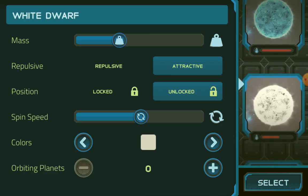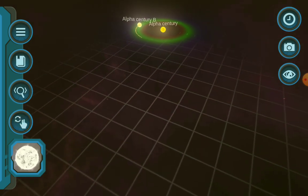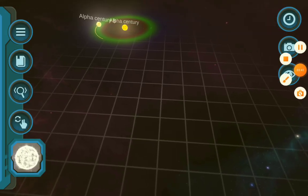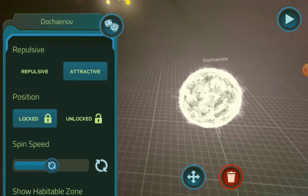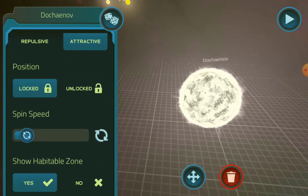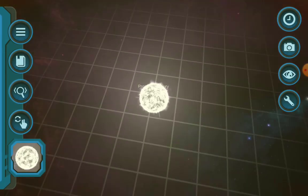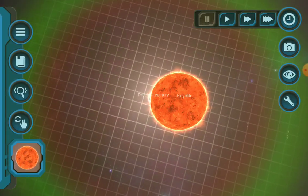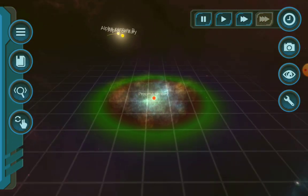Now we're going to do Proxima Centauri. Here's a trick — this is how to make a red dwarf. I think this is enough; hopefully I won't attract Alpha Centauri. So we have our white dwarf right here, and we're going to call it Proxima Centauri. Then we're going to collide it with a red giant.